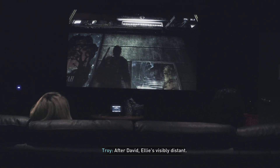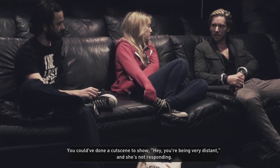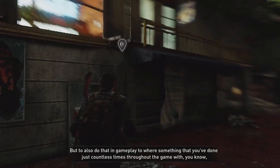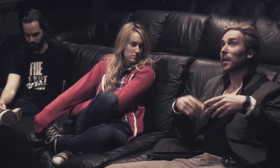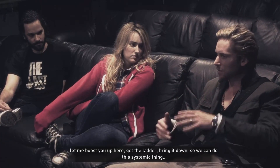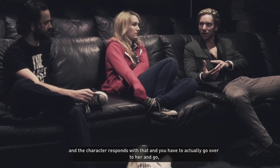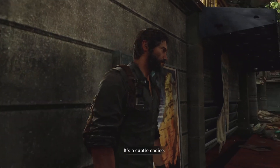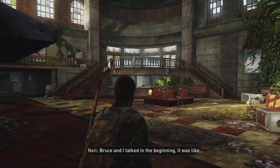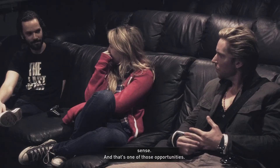After David, Ellie's visibly distant. You could have done a cutscene to show she's not responding, but to also do that in gameplay — towards something you've done countless times throughout the game, like let me boost you up here, get the ladder, bring it down — and the character responds with that, and you have to actually go over to her and say, hey, come on, the ladder. We've done this, let's do this. It's a subtle choice. Bruce and I talked from the beginning about how we can exploit these mechanics in a narrative sense — and that's one of those opportunities.